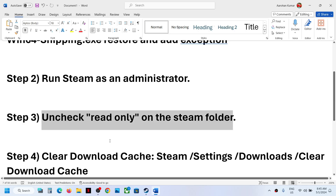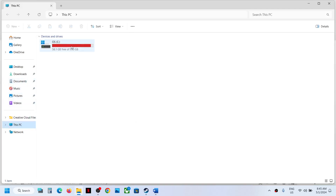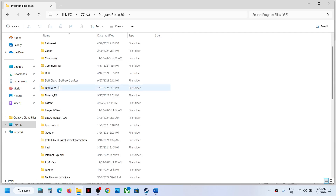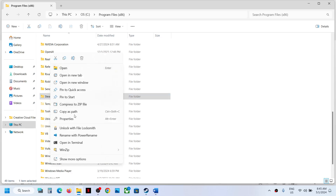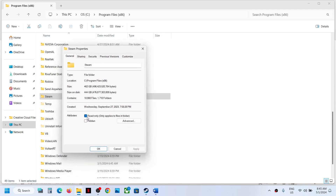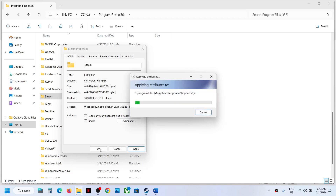The next step is to uncheck Read Only from the Steam folder. Open File Explorer, go to This PC, open C drive, then open Program Files (x86). Right-click on the Steam folder and go to Properties. Over here, uncheck Read Only, click Apply, click OK, and let the process complete.